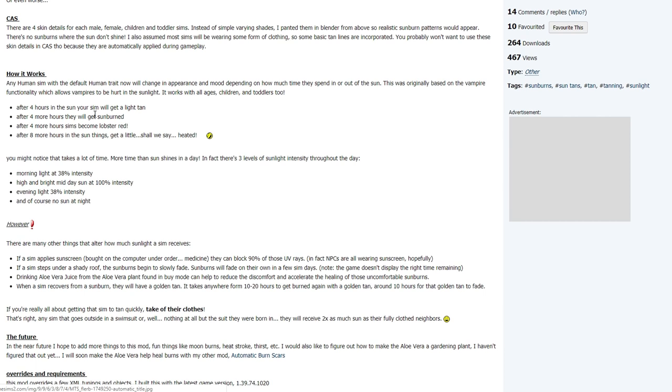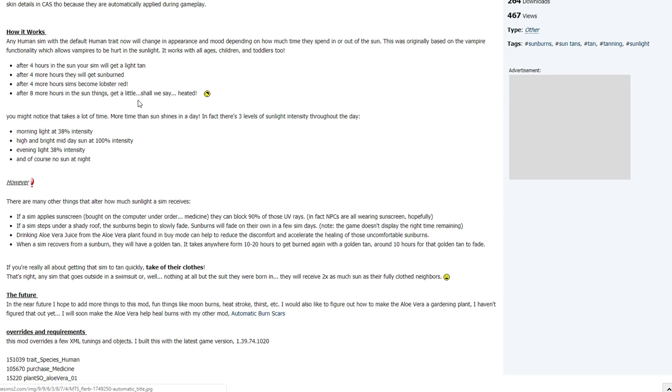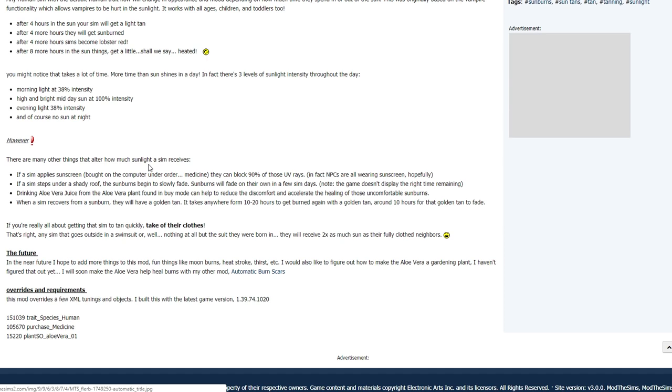It works with all ages including children and toddlers. After four hours in the sun, your Sim gets a light tan. Four more hours and they get sunburned. Another four hours and they go lobster red. An additional eight hours and things get a little heated. There are also three levels of sunlight intensity throughout the day: morning at 38% intensity, afternoon at 100%, evening at 30%, and no sun at night — so no sunburn chances whatsoever.